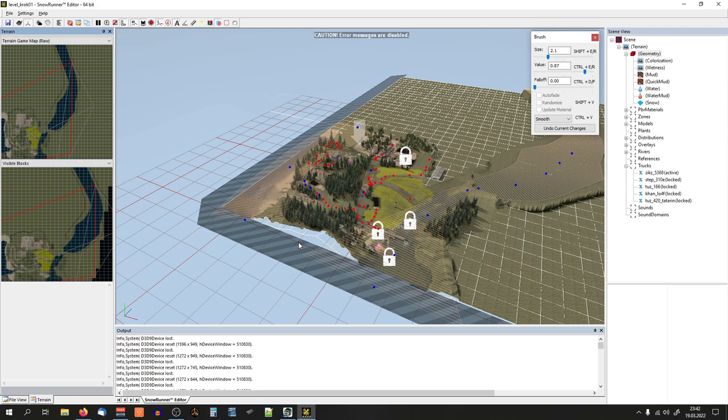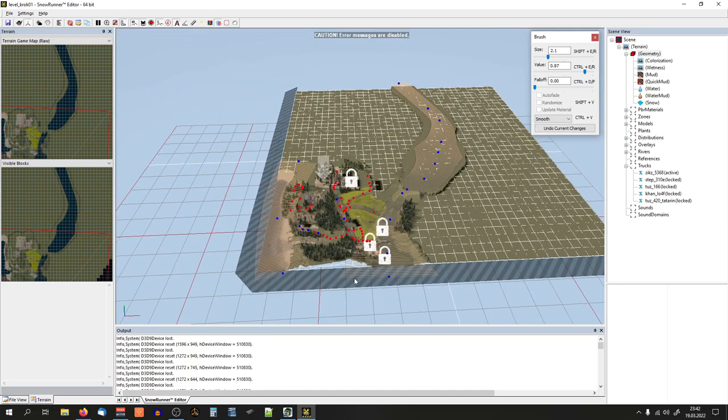The name of the map is going to be Krokodilsk, which is a fictional region somewhere in Russia. The map size is about 900 by 900 meters. It's a relatively small map for a SnowRunner map; however, I'll keep it this small because packing the map, if you want to check it in-game, takes about 5-8 minutes for this map size. If I make it larger, it would take too much time to test it.